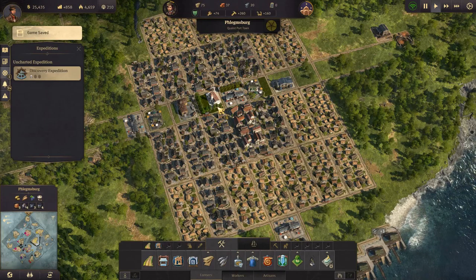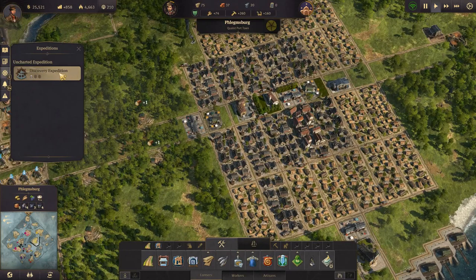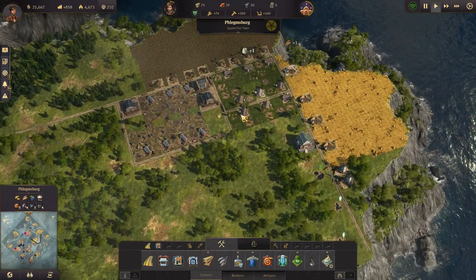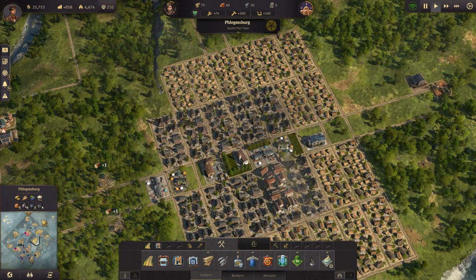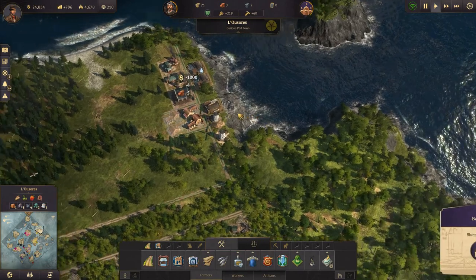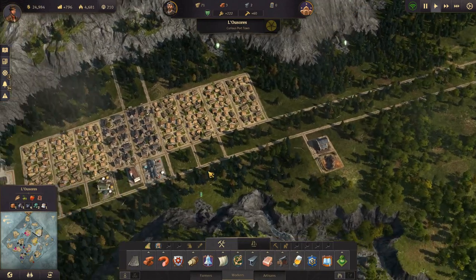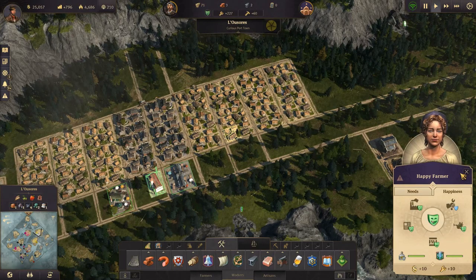Hey everyone, I'm Nog and welcome back to Anno 1800. In the last episode we got our discovery expedition going, so we are heading out to find the new world, which is fantastic. We are also getting quite big and making a good amount of money. On our other island we have started getting set up for bread production, and the next thing I want to get going is beer.